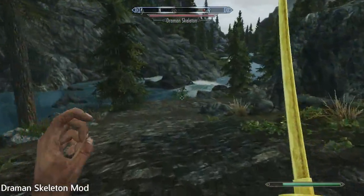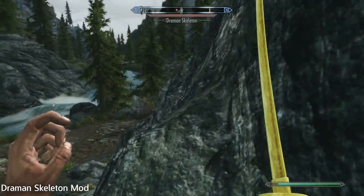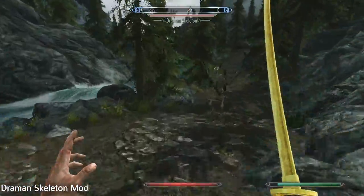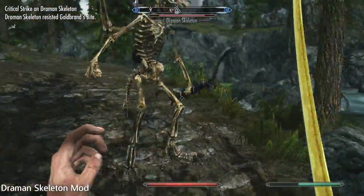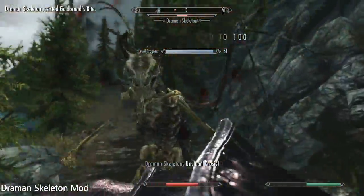The first mod of this video is called the Drama Mod, and what it does is add a new enemy race called the drama skeleton. As you can see, I'm fighting one here and they are no walk in the park — they are tough. These guys have shouts, they use bow and arrow, some use axes, and they use swords. They are pretty tough.